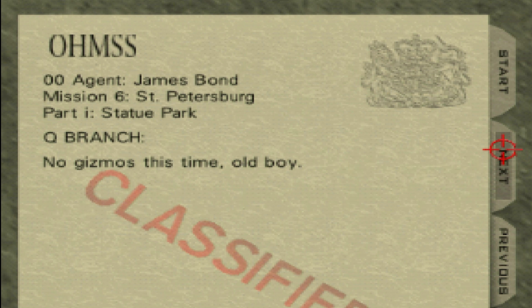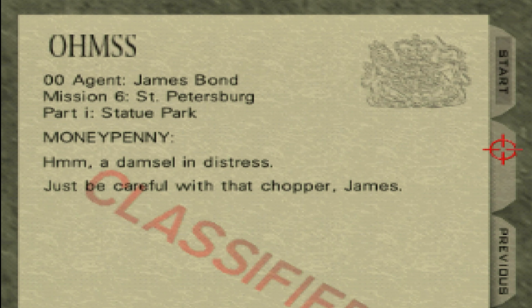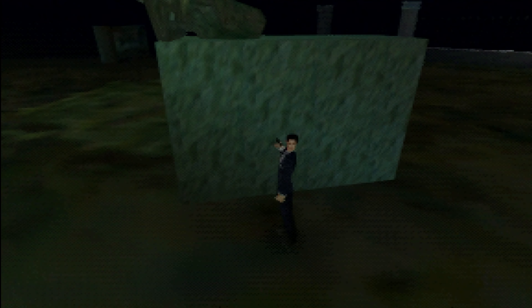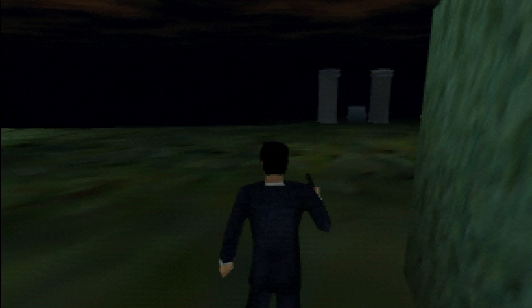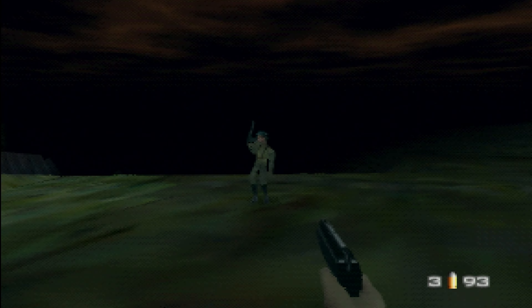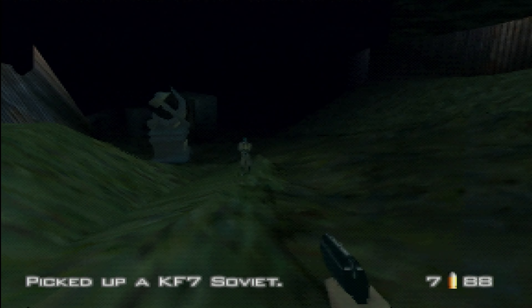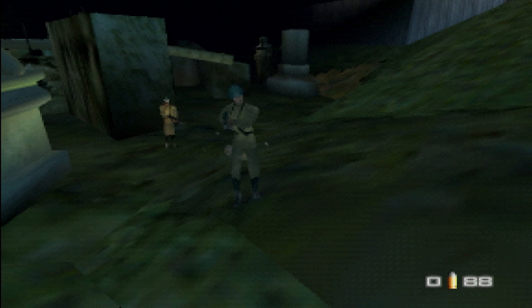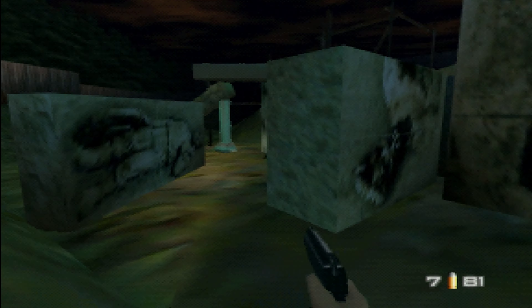Right now though, we have a meeting scheduled with the head of Janus — the evil criminal organization that we are hunting in the plot of this game. So let's go see how that works out. And we get right into it. Statue Park is one of those levels where it's just gonna spawn guys, so we might as well just not waste our time too much with these guys. Just go.